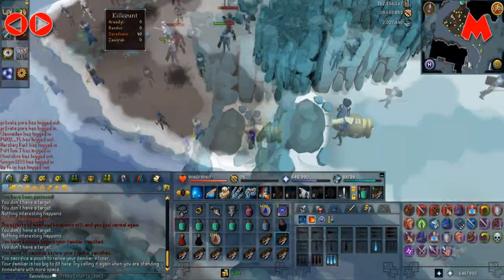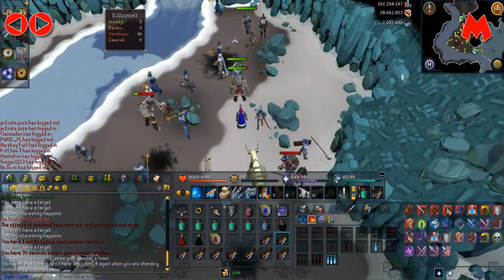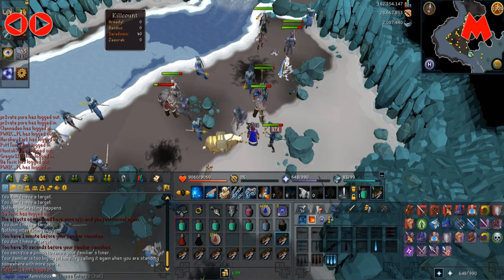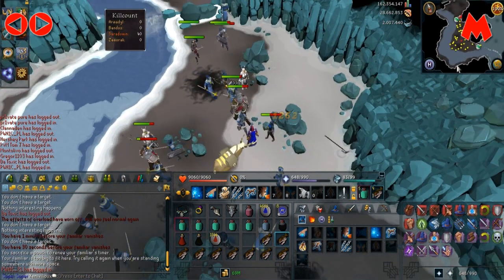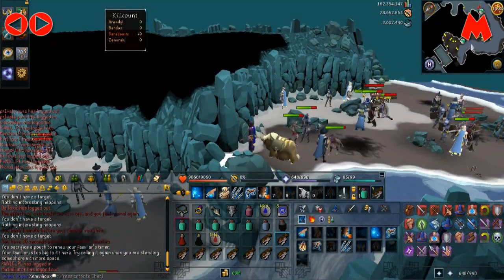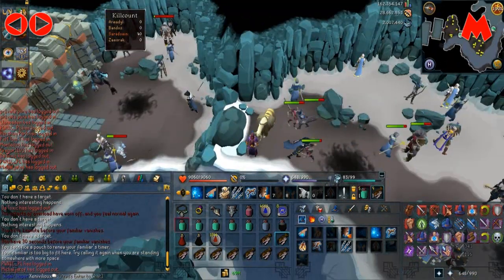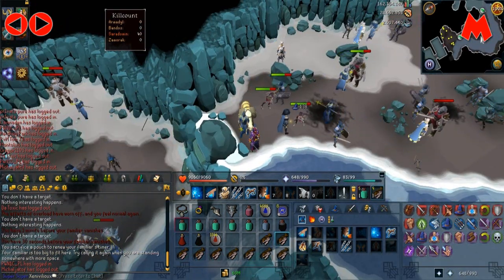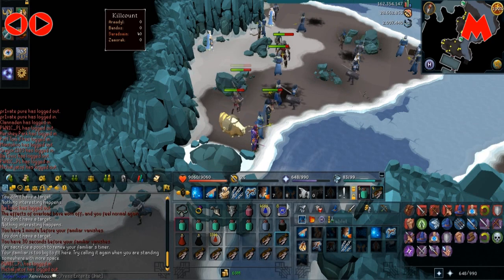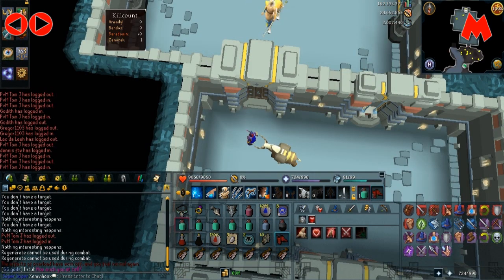You need 70 agility to climb the rocky wall to get into the boss room. It's also helpful to have a demon horn necklace and have Soul Split on while killing the 40 minions, so you replenish HP while not losing prayer points. Once you have your 40 kill count and are ready to enter, make sure you don't use area of effect abilities like Chain, Dragon Breath, or Tsunami when getting kill count as a lower level, to avoid getting overwhelmed.